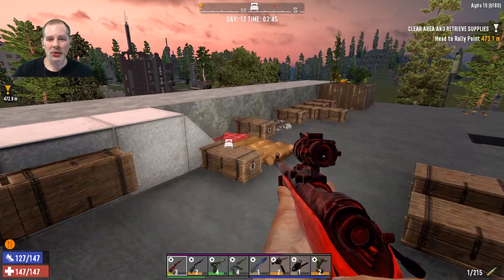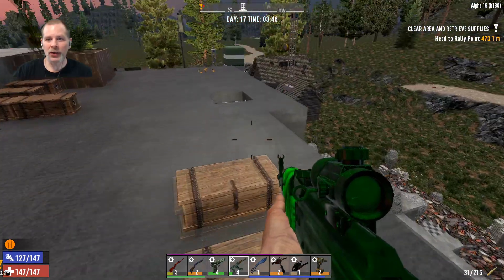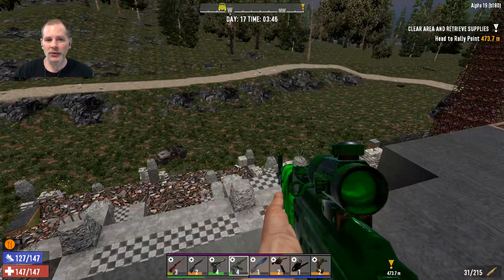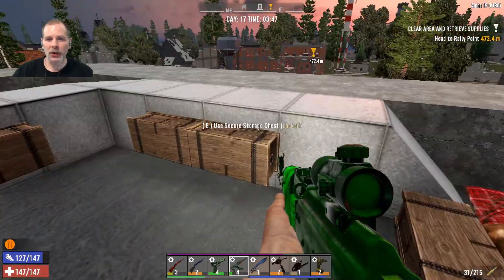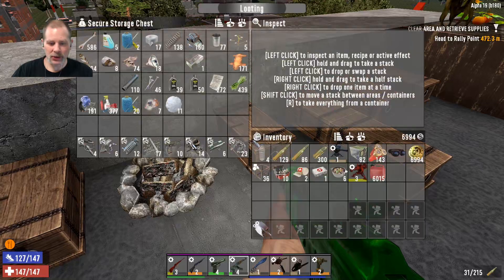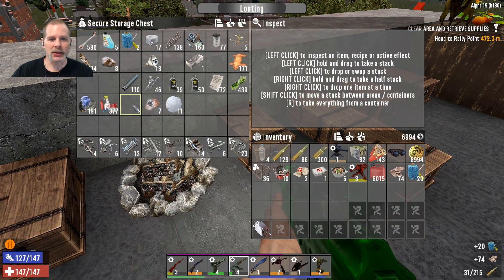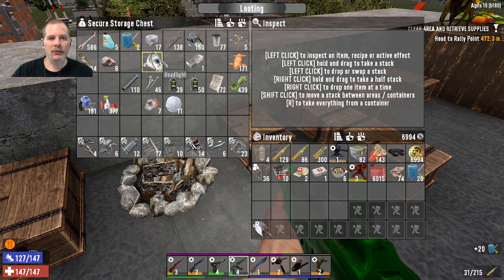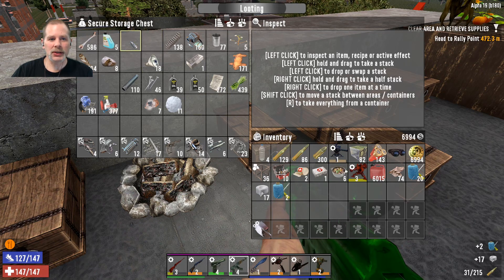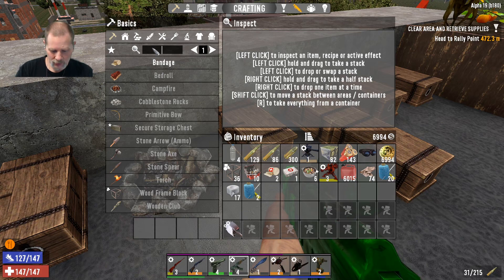Welcome to episode 38! Today we're going to do some crafting and hopefully get some adventuring done too. First I want to get some crafting done - we need pocket mods, clothing pocket mods, and stuff like that. We need duct tape, sewing kits, and I think leather. Let's check out what we've got for the pocket mods.